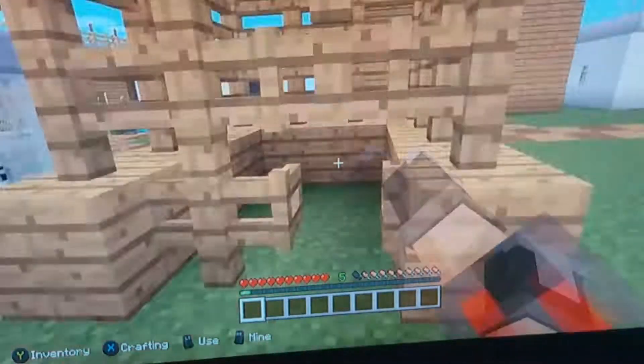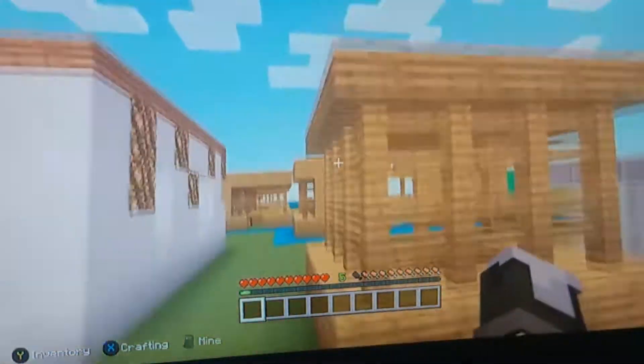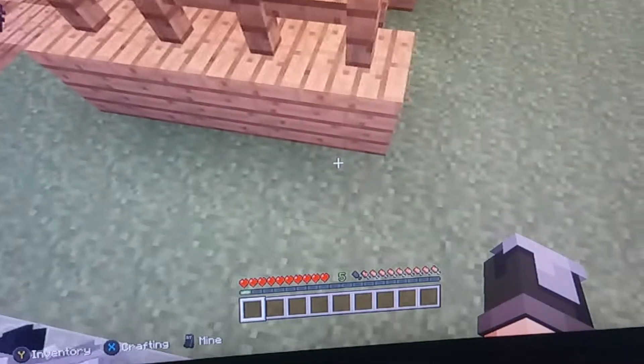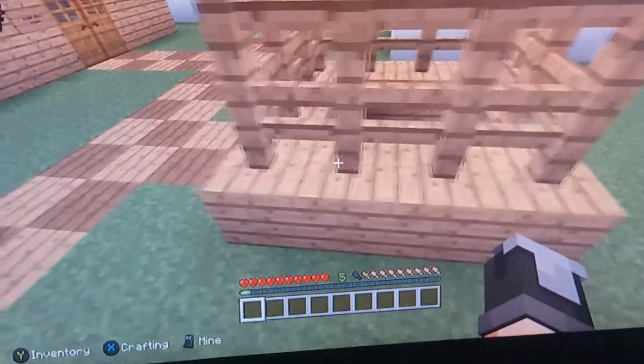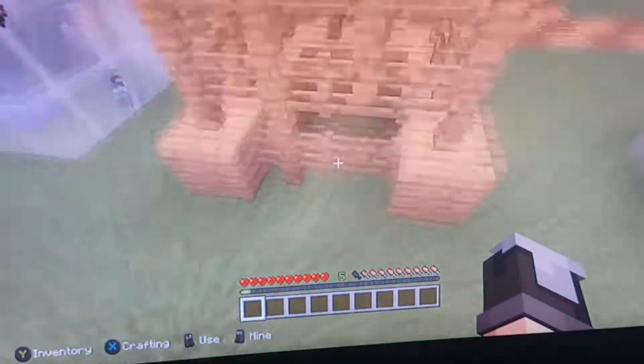Cheeky little things, I'll tell you. Anyway, it's just a basic four by four place of oak planks, one block tall, and then two blocks high of the same with some oak plank on top, also connecting with some oak fences right there.